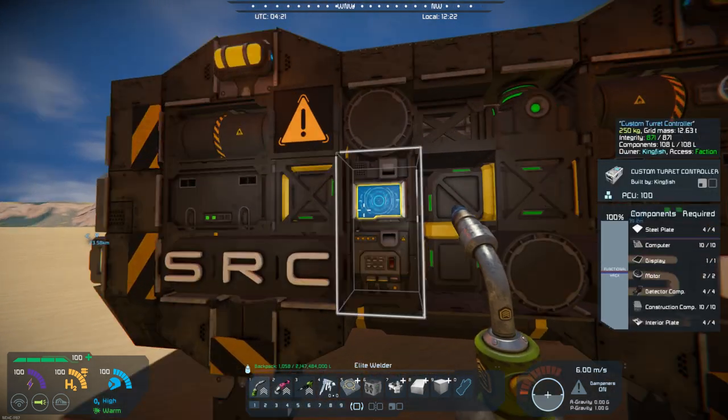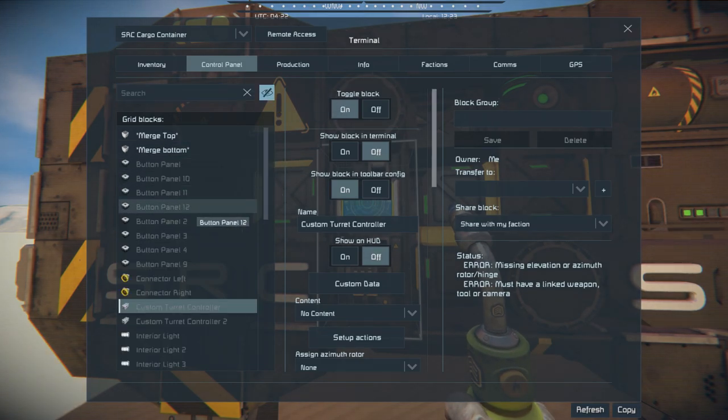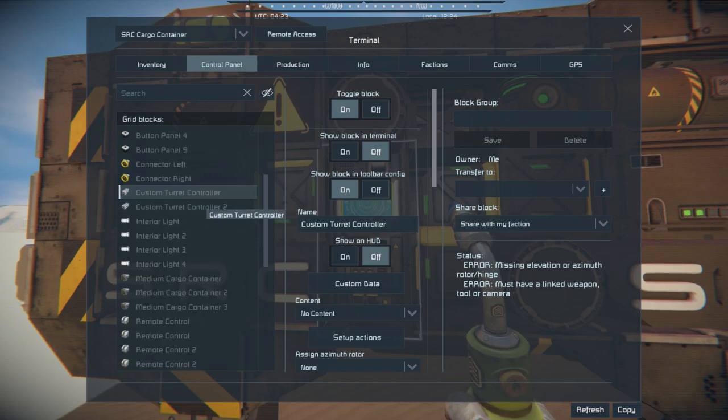Let's just go in and take a look. You can kind of see it has all of the button panels. It has some turret controllers, which I'm assuming you can probably set up turrets on there.